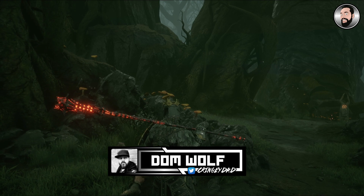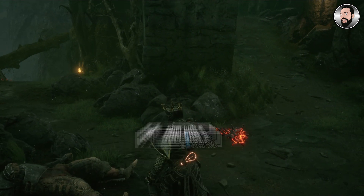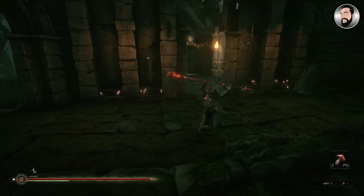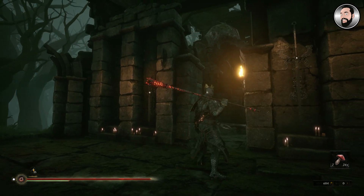Hey guys, Dom here from Cringy Dad Gaming. In this video we'll be taking a look at the parry and riposte system from the game Mortal Shell. In order to be able to do this, you're going to have to collect the Tarnished Seal.